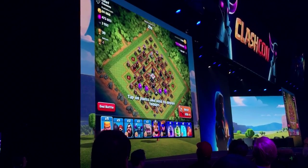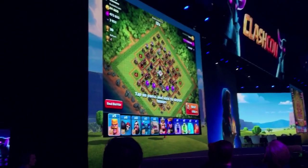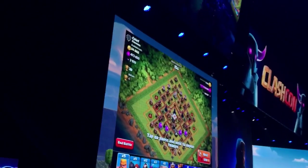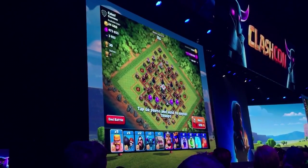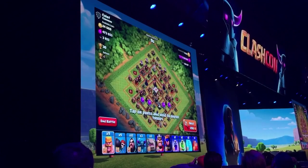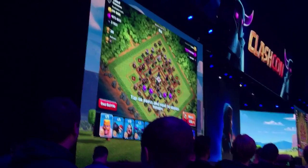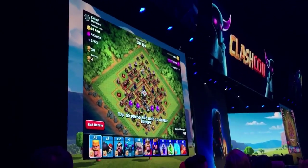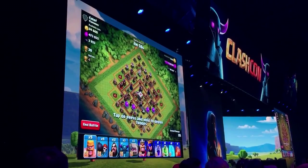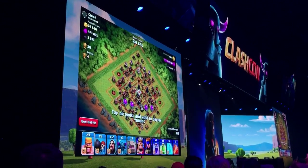We've been absolutely loving Hyrule Army strategies, Kill Squads, Goal Loons, Go-Ho. We really like this sort of two-phased attack where you have one small set of your troops that goes up and sets the stage, prepares the village, and your main force comes in and knocks the rest of it down. We want to promote that and add new twists and new challenges to that sort of gameplay with Town Hall 11.